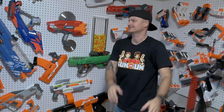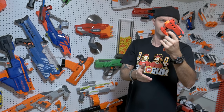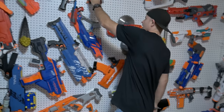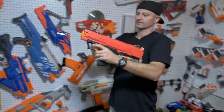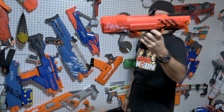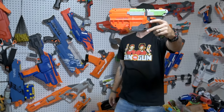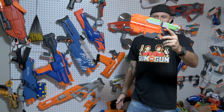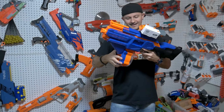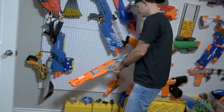They prompt viewers to click like for the arsenal so far - they're not even halfway through. The Big Shock, an old-school dart tag blaster from Nerf, is shown. A Rival line blaster that's already broken after only two uses gets criticized - it costs around $35 and is already non-functional. Then the Vigilon, the Infinus (already discussed on the channel), and the AccuStrike Alpha Hawk are shown - they don't find the AccuStrike line to be as accurate as advertised.